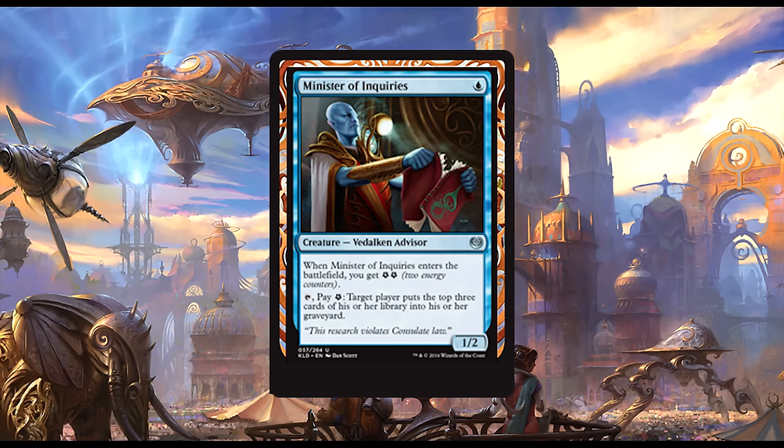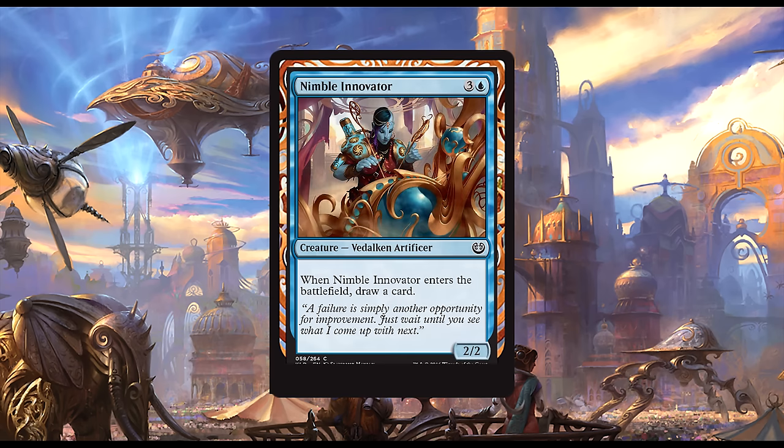Minister of Inquiries: for one blue, we get a 1/2 Vedalken Advisor. When Minister of Inquiries enters the battlefield, you get two energy. You may tap him, pay an energy, and target player puts the top three cards of their library into their graveyard. The question is: does this guy fit in the Sphinx's Tutelage decks? He's much more vulnerable than Tutelage, but he also costs less and can block. I think he probably will see play at least early on — it may turn out he isn't good enough, but it will take actual time and games played to determine that.